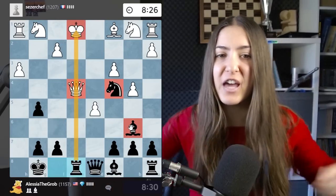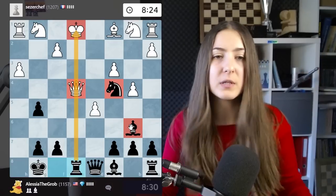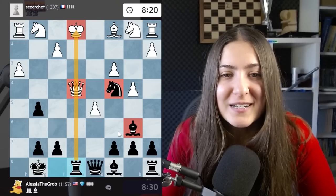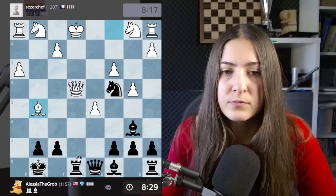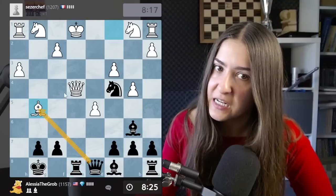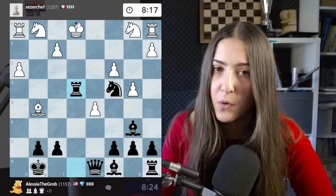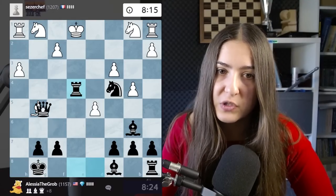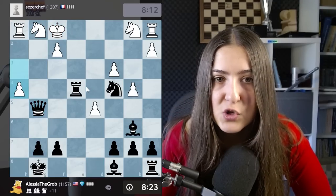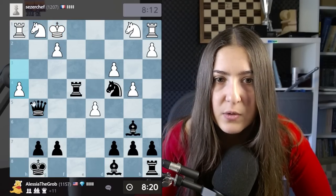I win the queen! All my pieces are still very strong and ready to go. I nearly knocked the water off the table but it's fine - winning the queen is good! My opponent is counter-attacking. I take - if I take here the rook is gone, so I have to take here with check and then I'll take this one too. Now I might have a checkmate very soon.